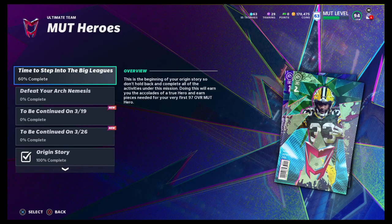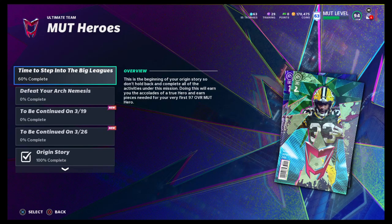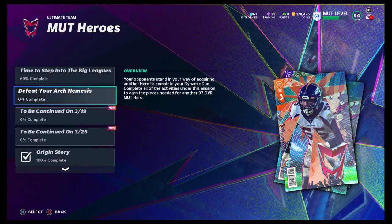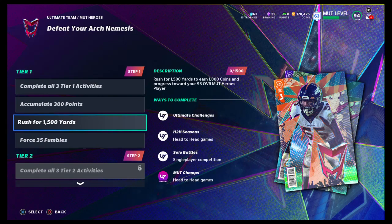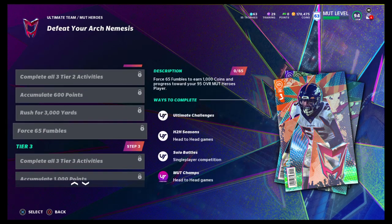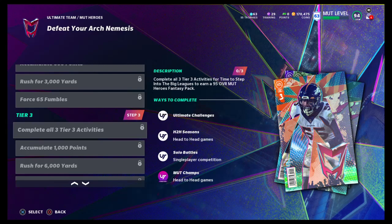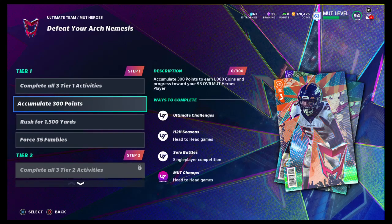Mutt Hero's second set of tiers has dropped. We didn't know what was going to drop — defeat your Arch Nemesis — and this is just like the time to step into the big leagues. You'll earn a 97 overall Mutt Hero. You'll have three sets of tiers: the first set gets you a 93, the second set will get you a 95, and then another 95. Pretty good.